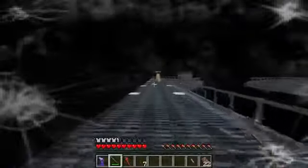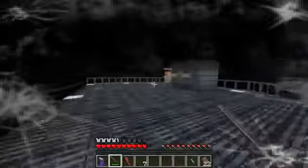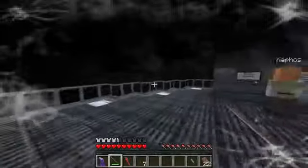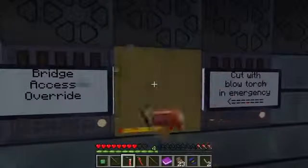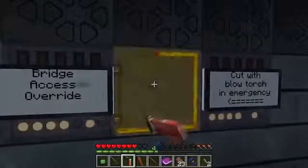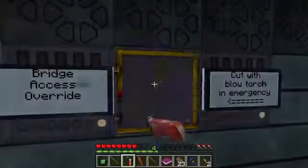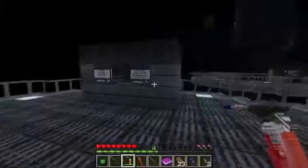Careful. Oh my god, into this thing. Right, ready? Cut the blowtorch in emergency. Do I just punch it? Just right click, just use. Oh, there we go. Cut it around the edge. Oh, that's brilliant, that's really nice. Done. We're broken in.